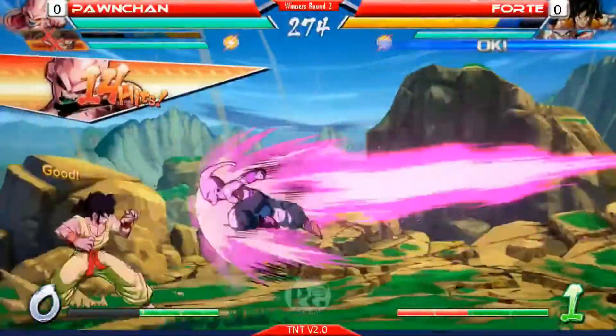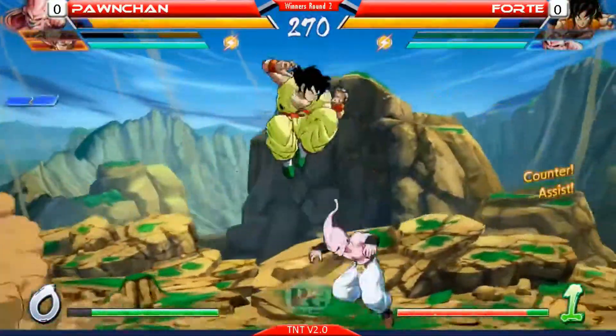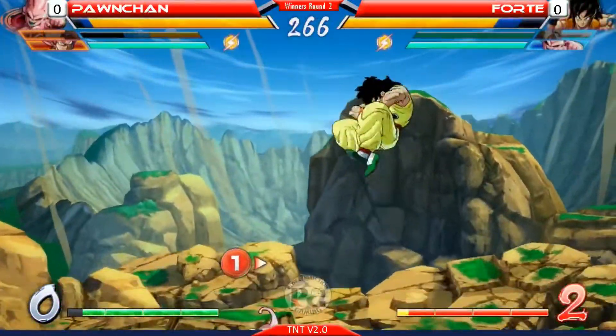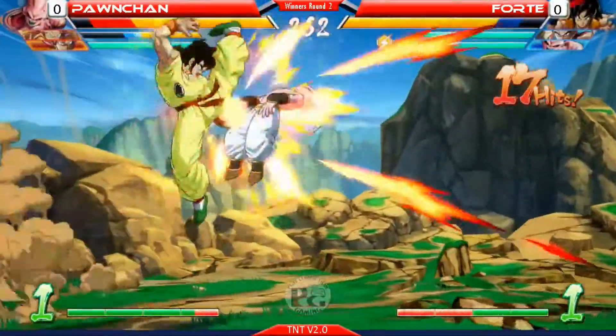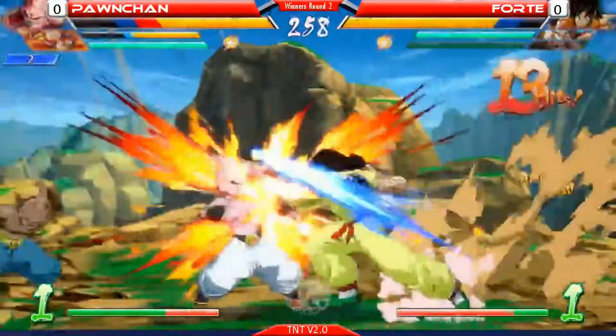Looking at Kid Buu as the anchor? Oh man. I like what he's doing here. I would've got caught if he did that attack. It came with a dive kick — got that cross-up. I like this combo. Probably not optimized, but that's because this game just came out.